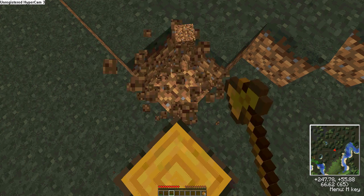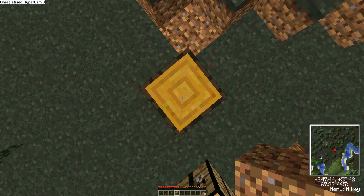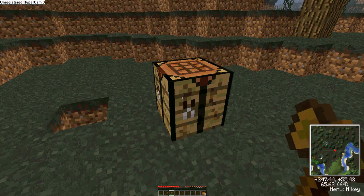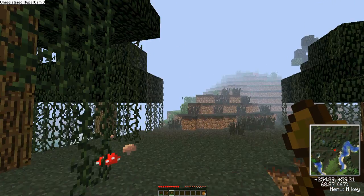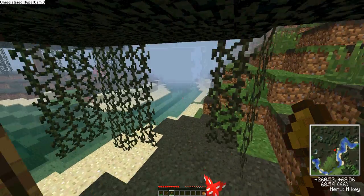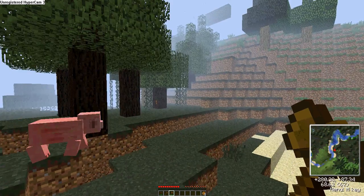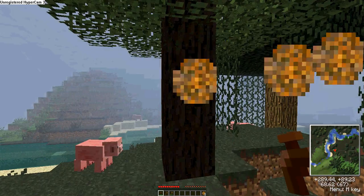I'll just break some dirt here and take some of that dirt. I hope this series goes on long enough to get quarries and good stuff. I want to go this way towards those giant trees. The only problem with them is they're made of rubberwood, and you can't make them into planks — they go straight into sticks.